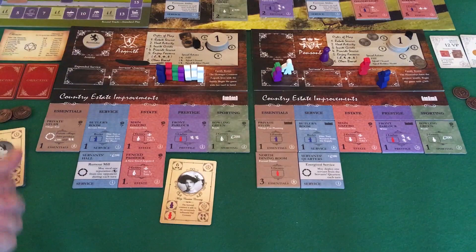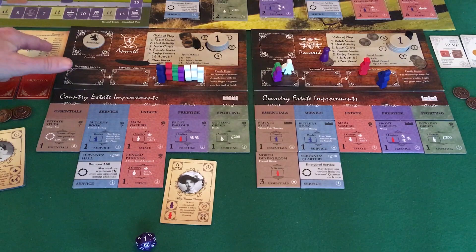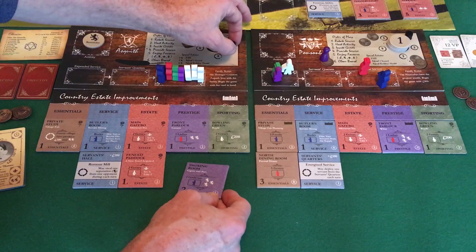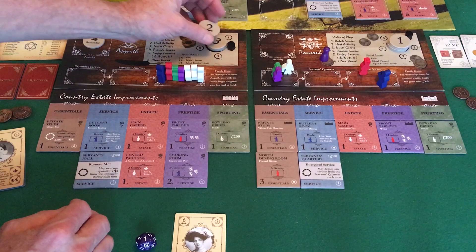We've got seven — we're going to see for the first time the value tile analysis; we rolled something in 1 to 8. We come down to the value tile hierarchy and ask if there's an occurrence of this type of tile in the market. If there is, I buy it. If there's more than one, I take the least expensive option. No courtship monument, no courtship tile — there's no essentials out there and we're in an essentials theme. No monument tile. There IS a prestige tile. Because that's what I wanted to deny them by taking that smoking room, but they now get three reputation and flip into a very strong position for prestige courtship. They can't steal from me because I am in the dumpster as far as reputation.